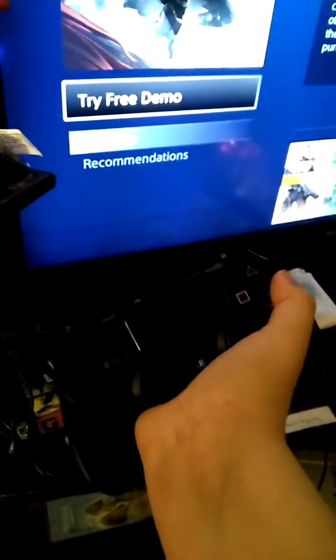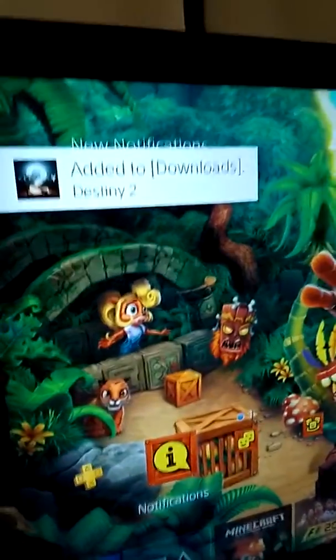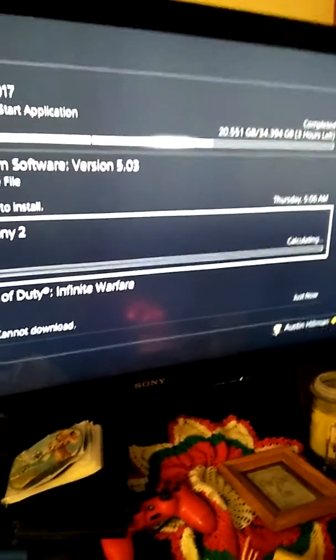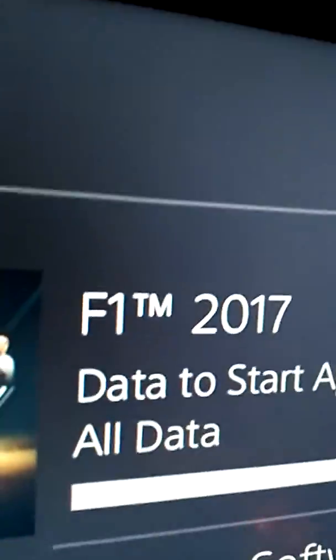So like this. And then it should say 'Add to Download Destiny 2,' or whatever game you pick. And then it's going to prepare to download, and then it's going to calculate. And as you can see, I'm doing this for F1 2017.